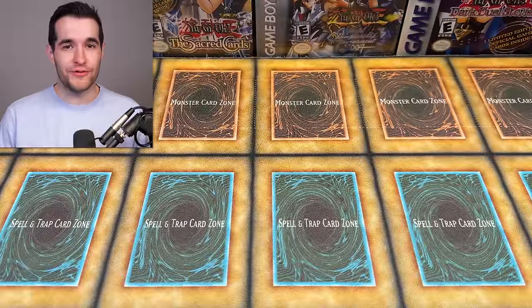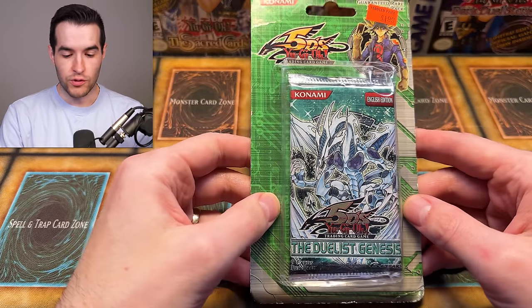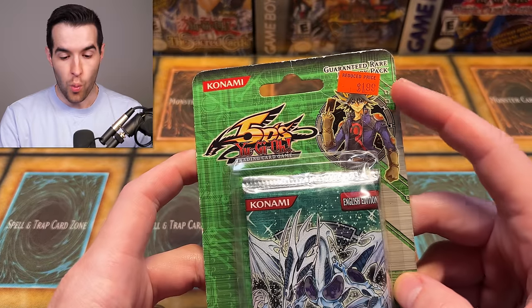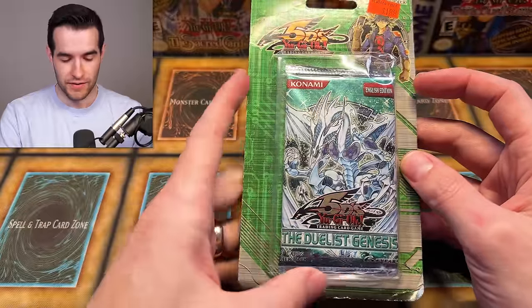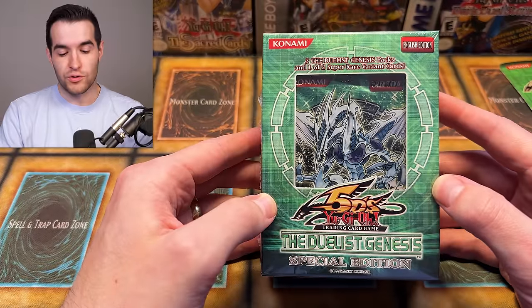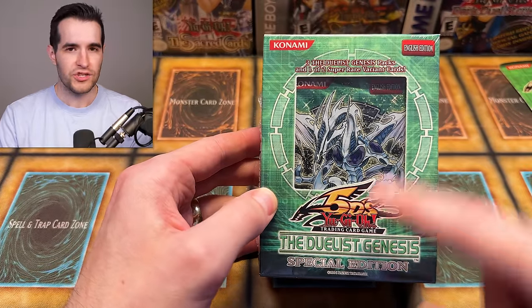Let's go through what Lars sent us for this search for the ghost Stardust Dragon. He actually had another mystery box he was going to send with the first edition Stardust Dragon he pulled, and then another ghost rare unlimited Stardust — so he's pulled two already. Hopefully we can pull a third for him to complete the playset. First, we have an unlimited Duelist Genesis blister pack — apparently worth $199 at one point. There are also 10 Duelist Genesis special editions.